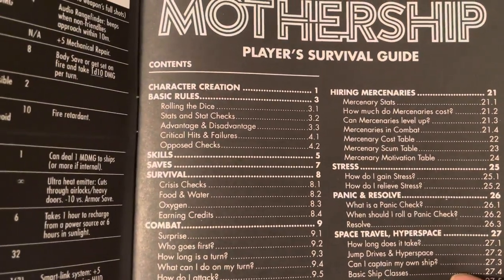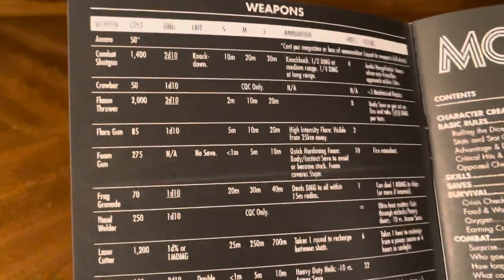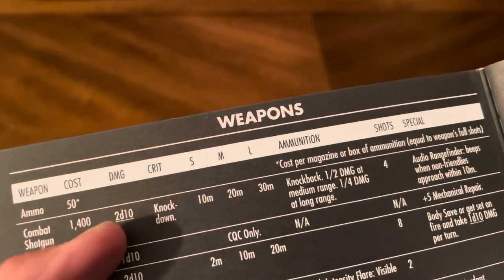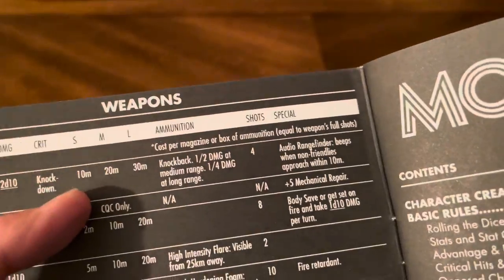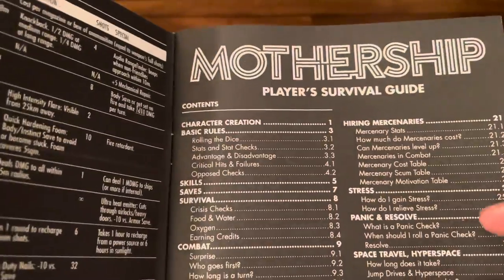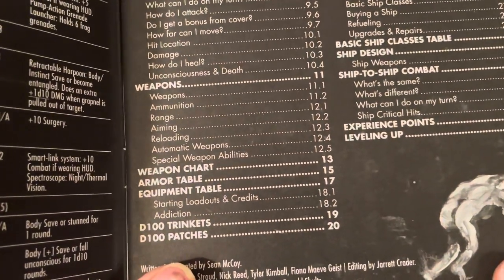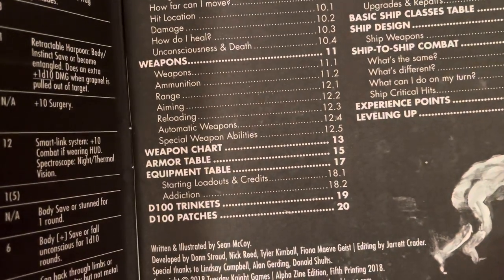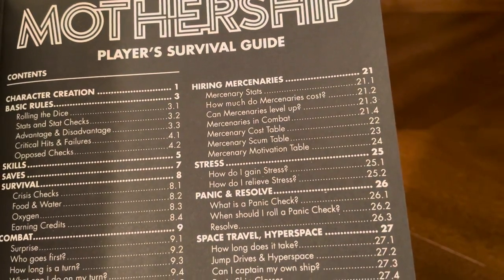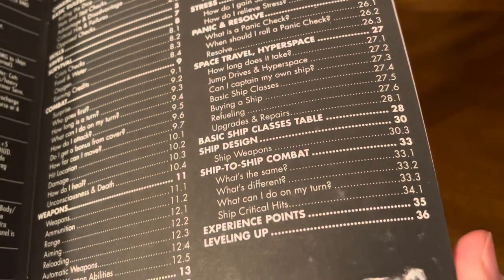Right here it tells you what's inside the book: character creation, basic rules, skills, saves, survival, and combat. On the inside cover you've got all your weapons. We've got cost, damage, critical hits, small, medium, large, ammunition, shots, and special. You've also got equipment table, d100 trinkets, d100 patches, hiring mercenaries, stress, panic, resolve, space travel, hyperspace, basic ship classes, ship design, ship combat, experience points, and leveling up.